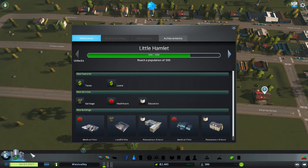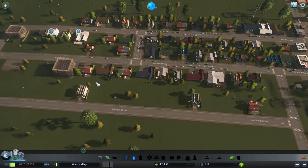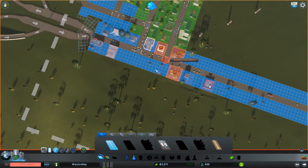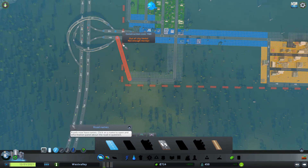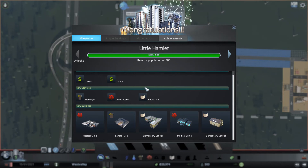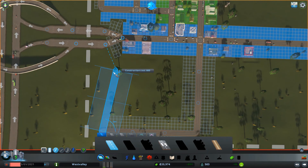I need 500 people for garbage, healthcare, and education. I'm probably going to raise the taxes to get more people in. Let's put some residential here and expand. Oh, I don't have money — okay, let's let the game run. Oh wow, I just reached Little Hamlet! Let's pause the game and place this road.